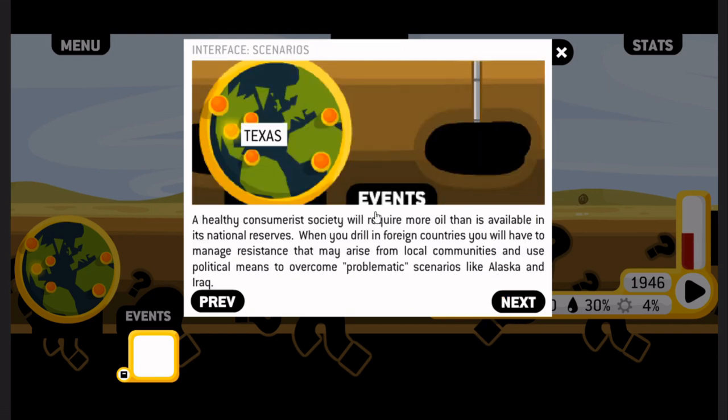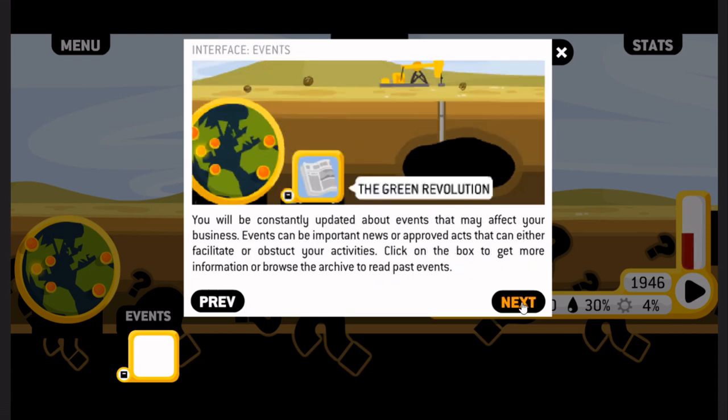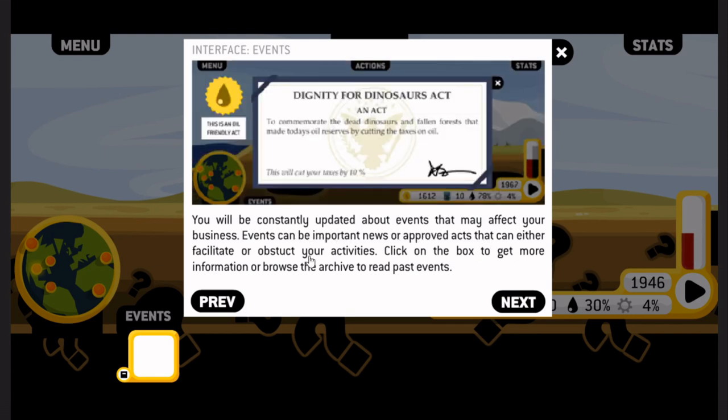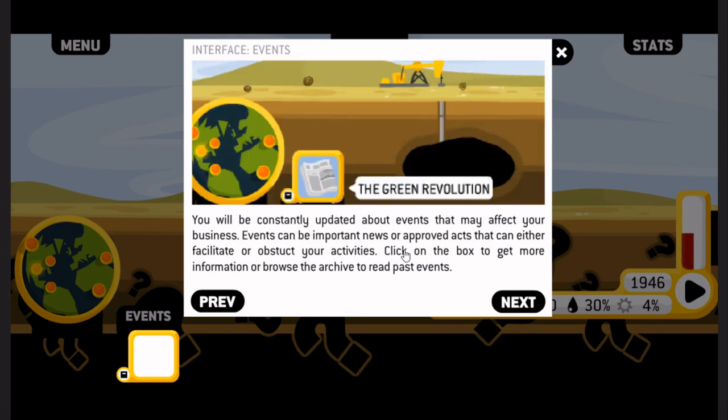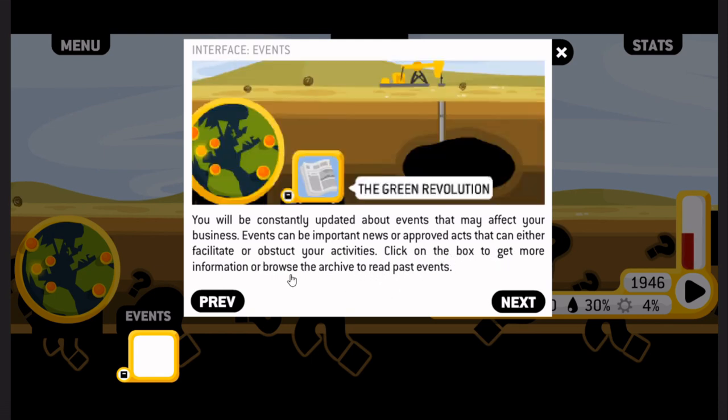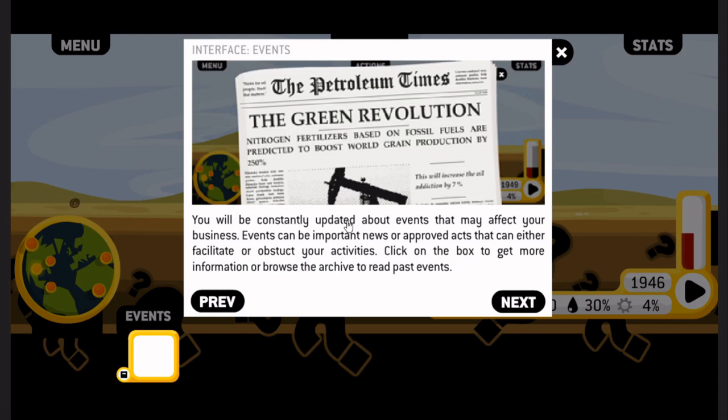A healthy consumerist society will require more oil than is available in its national reserves. When you drill in foreign countries, you will have to manage resistance that may arise from local communities and use political means to overcome problematic scenarios like Alaska and Iraq. You will be constantly updated about events that may affect your business. Events can be important news or approved acts that can either facilitate or obstruct your activities.